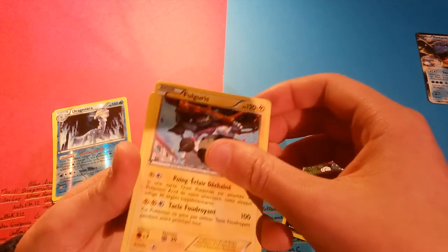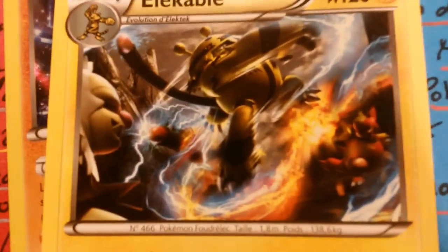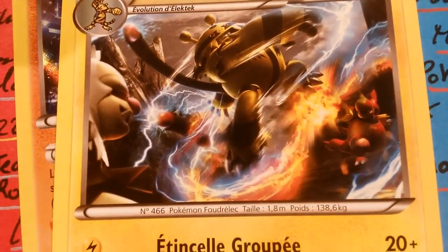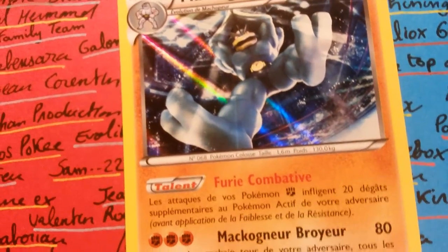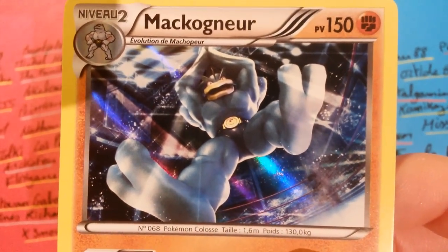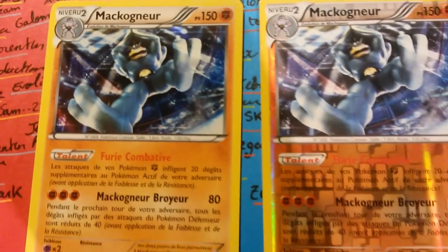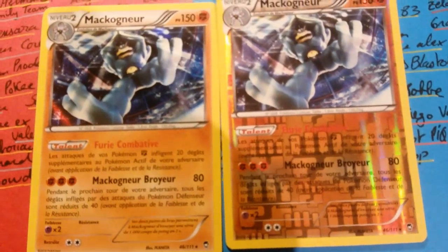And then Maconuer in Holo Reverse. I was looking forward to having it because I liked it. And to top it off, I got both formats: the Holo card and the Reverse card. The Reverse card has a darker appearance on the outside border. It's great.